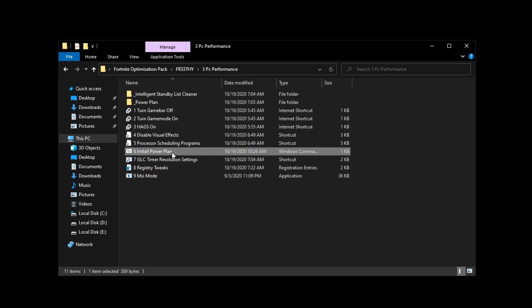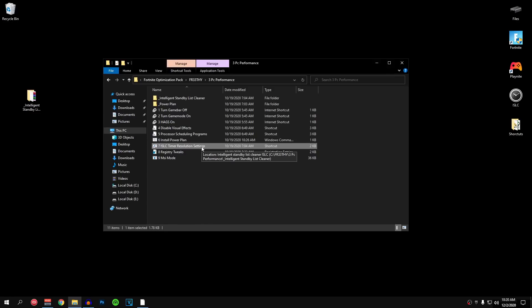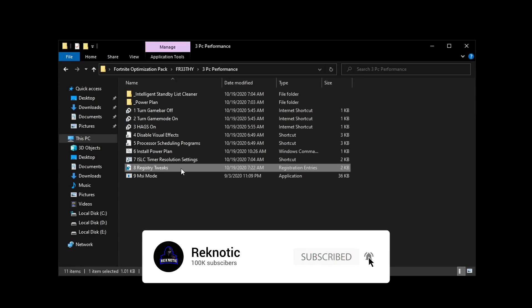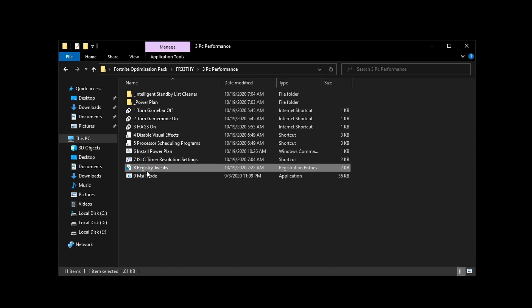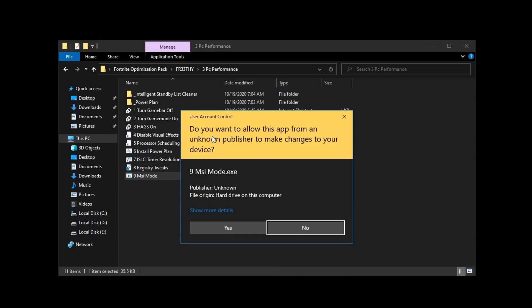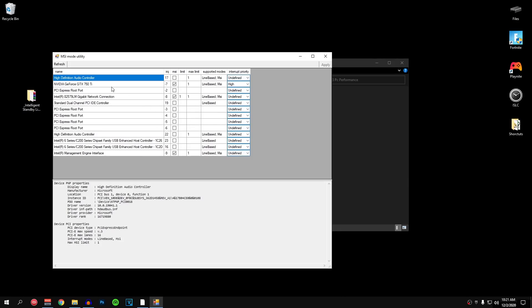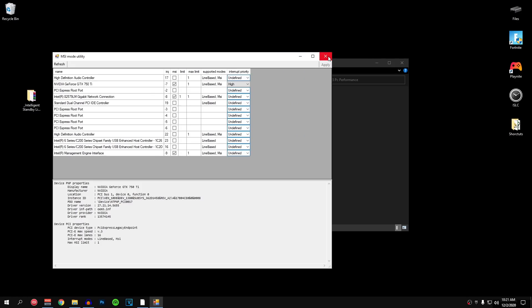Double click on the install power plan. Once this opens up, go ahead and select the Bitsum highest performance. Then you can close out of this. For the seventh one we are going to be skipping it because we are going to be applying the ISLC settings manually. For the registry tweak go ahead and double click on it, hit yes, hit yes, hit ok, and now we have successfully applied the registry tweak. For the MSI mode — the last one inside of here — right click on it and make sure that you run it as admin. Hit yes. Once this program opens up, highlight your graphics card and make sure that the MSI checkbox is ticked and set the interrupt priority to high. Then hit apply and now you can close out of this.